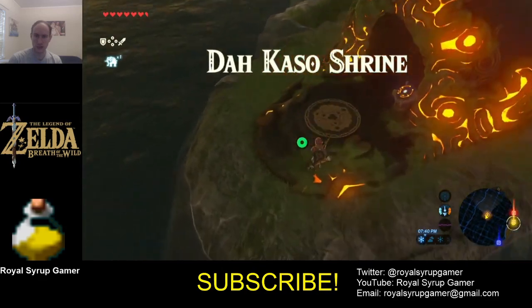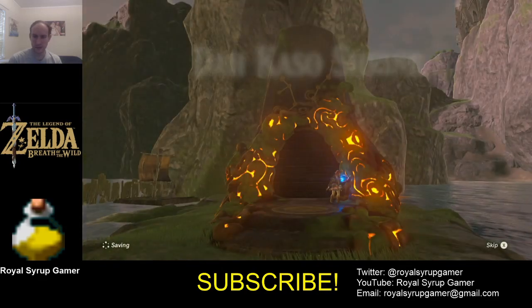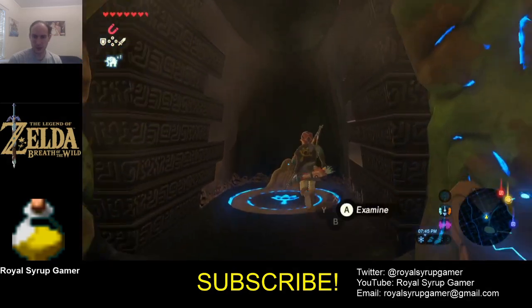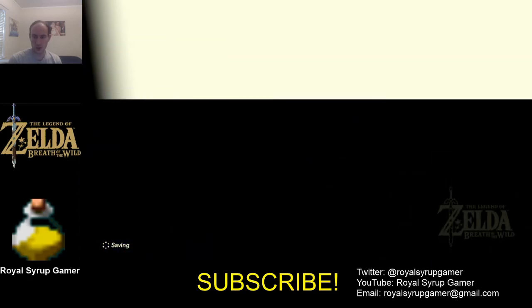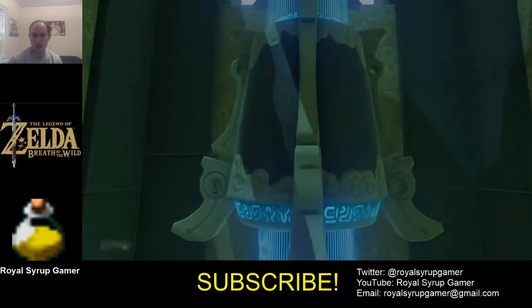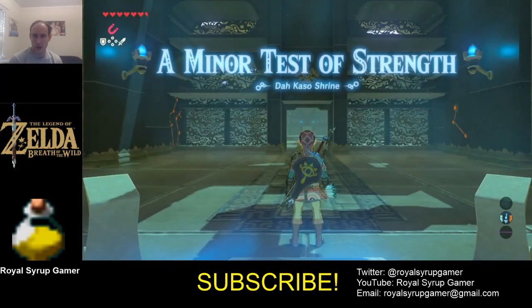Da Kaso — I think there was a Da Kesho earlier, Da Kaso. Sometimes you stumble across things you didn't even mean to in Breath of the Wild, which is one of the great things about the game. There are places I've never been even this far into my playthrough. Now that you have the Hero's Path DLC you can always see that, but before you couldn't.